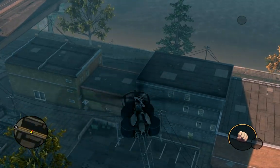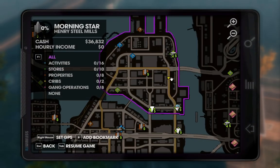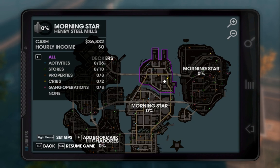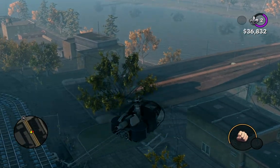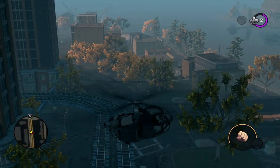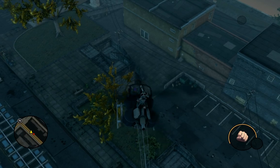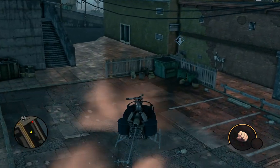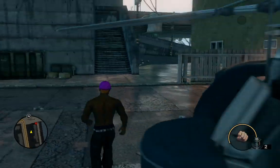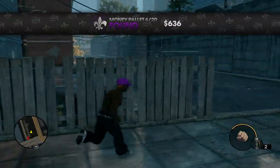We found our next money pallet location, and it's a much easier location to get to. We are in Henry Steel Mills — we've moved to the central part of the map. Here's the highway that crosses into it; we're just south of there. Here's the highway again from above. We've got these big buildings and we're just above the railroad tracks. We can land in this little area with this dumpster, run out and collect our money. Now we're at pallet 6 of 20.